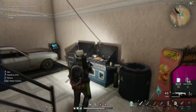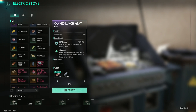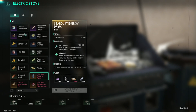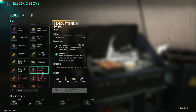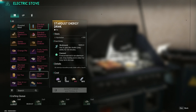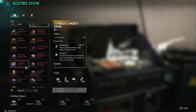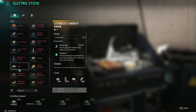Hey guys, it's Beast back with some more beastly content. Today we are going to be doing a guide over the five must-know cooking recipes. We're starting with the orange pie. There are five recipes we're going to be covering, including a stardust energy drink. We're going to cover every single ingredient location so you can instantly get these made.